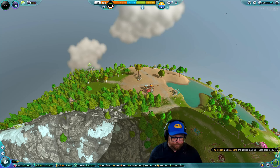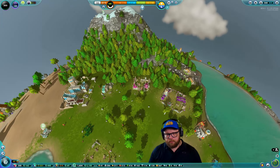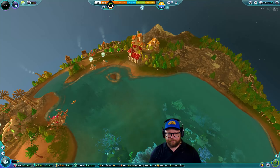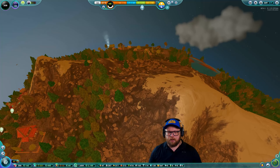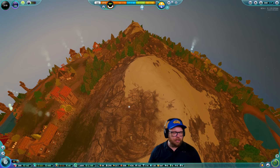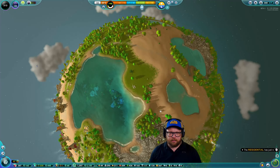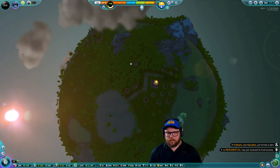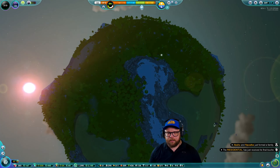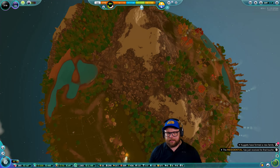Our donkeys don't believe in us and it's dropping even more. We've built all those support buildings for the new residential area. Even though we wanted to expand this way, these douchebags built out all the way over — oh my god, I just realized we have a volcano here! I did not even notice that. We may have two volcanoes on this planet.